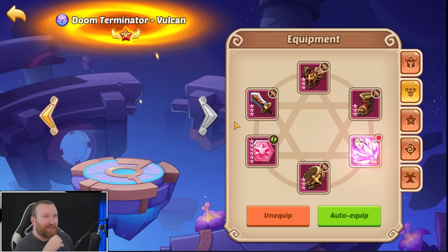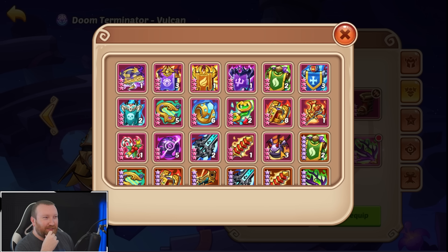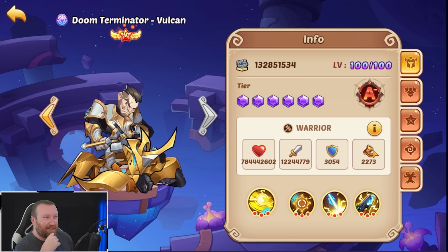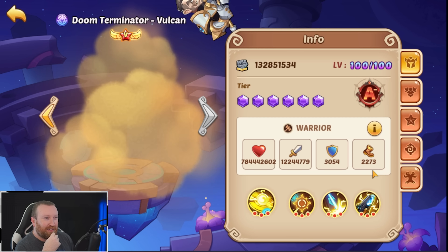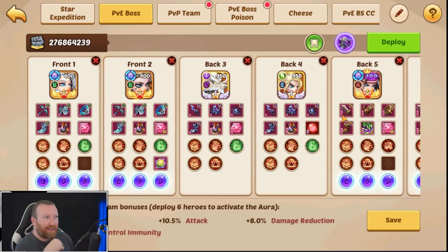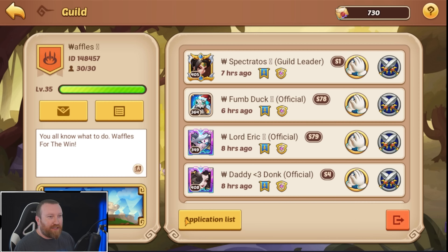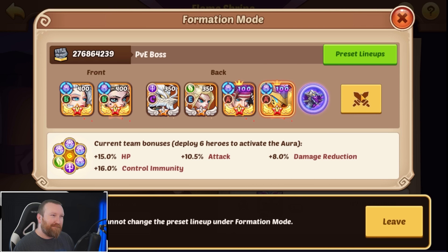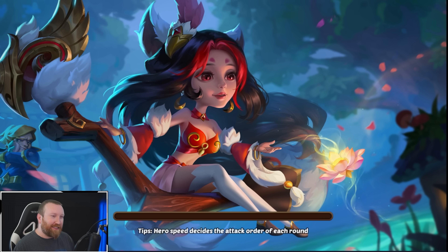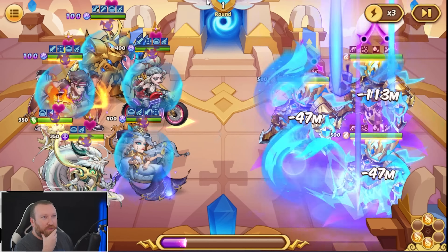That leads me to believe — what if he actually had an active every single round? Should we try Vulcan with a Demon Bell in this situation to make sure it feeds him energy? Vulcan is still going to do a ton of damage even without the Antlers Cane. Let's make sure the energy feeding is actually working properly — we'd only have this one attack for today, but it does get him an active in round one.